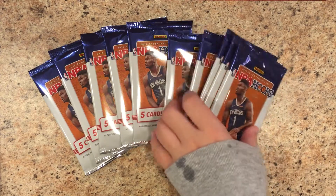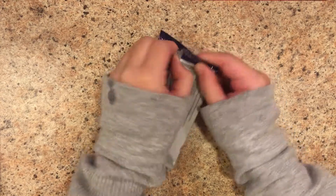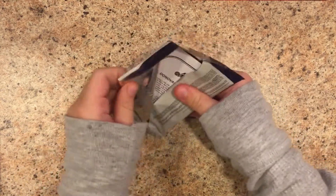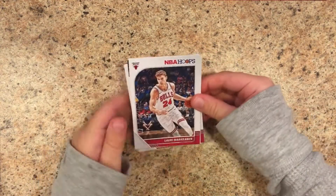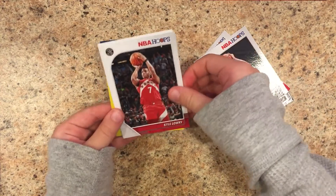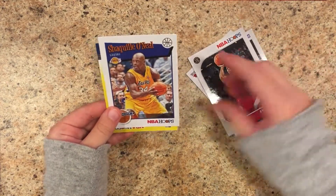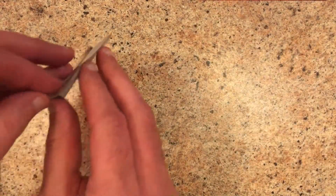Alright, you've got your five. Go for it, you start us off. Lauri Markkanen, Michael Porter Jr., Kyle Lowry, Shaquille O'Neal, and Donovan Mitchell as our yellow parallel. Not a bad yellow parallel — not a bad player. Maybe not the parallel you're looking for.